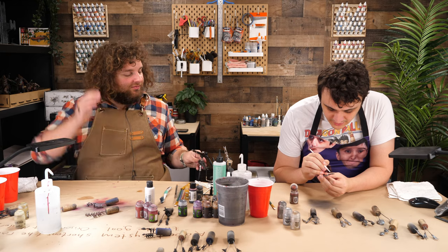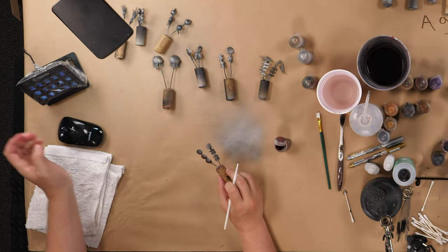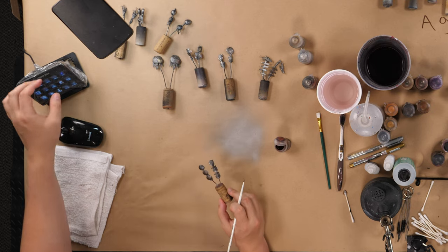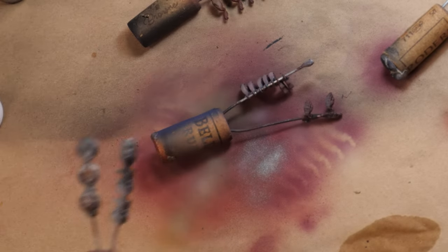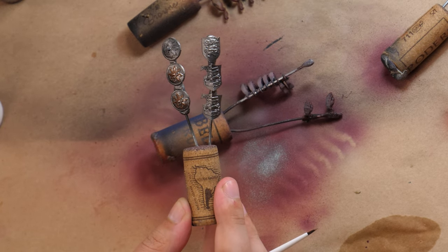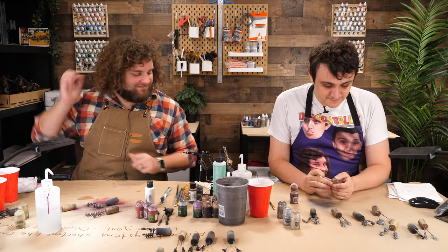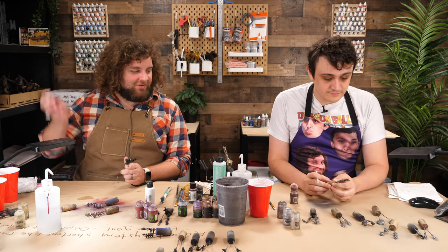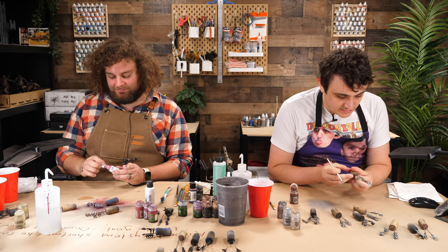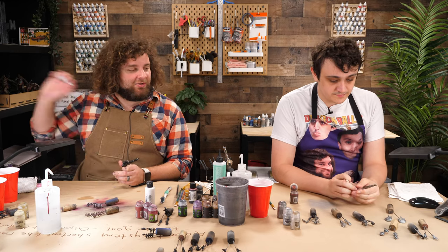I told Bridger that tracing the shield details might take time, but it's fine — we've got the time. Then I went to show how I didn't do it on my Frostlord, and it turned out I actually had done it because it looks good. Let's zoom in on what Bridger's up to. I'm doing all the raised edges on the shields — instinct to just do the raised edges. One gold plate came out less well, gold needs more coats.